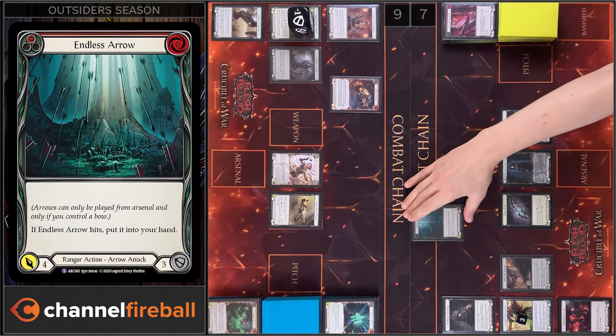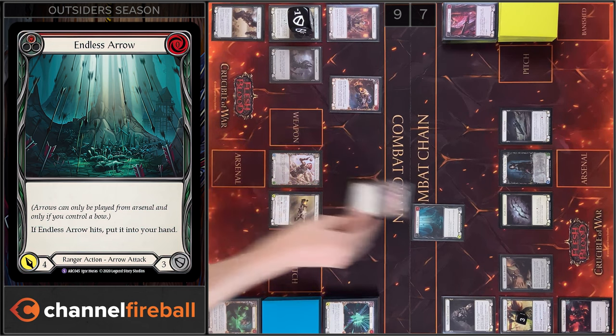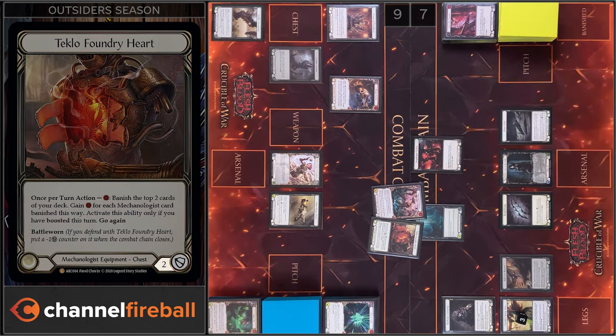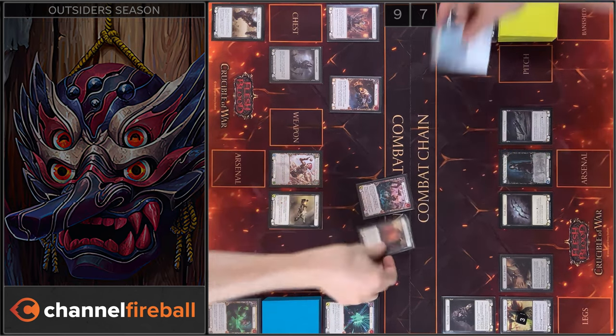I'm gonna start with Endless Arrow from my Arsenal Zone. 4 damage. Block 4. I'm gonna add go again. I have no reactions. Let's close this combat chain.